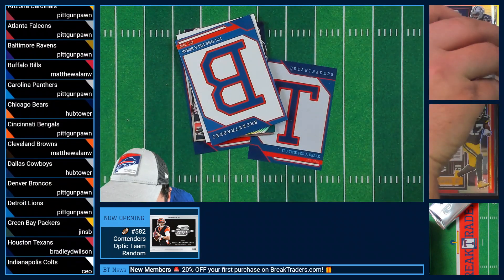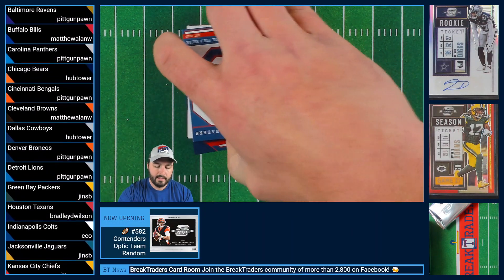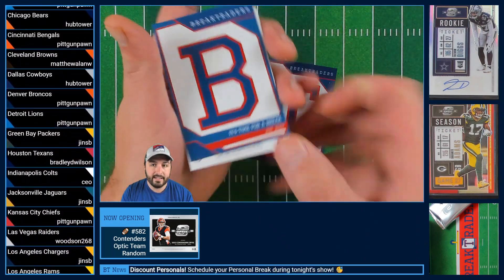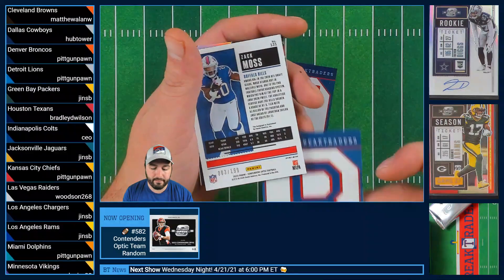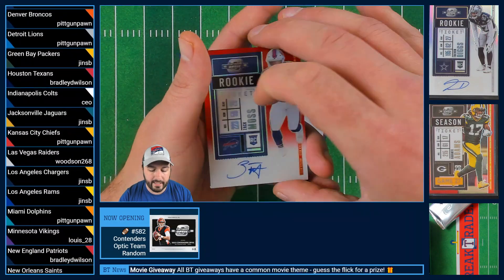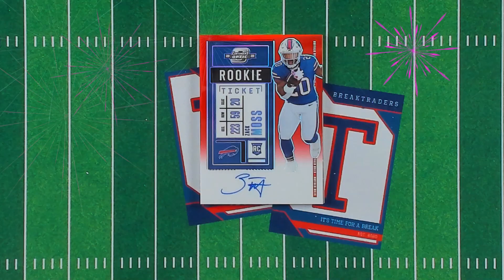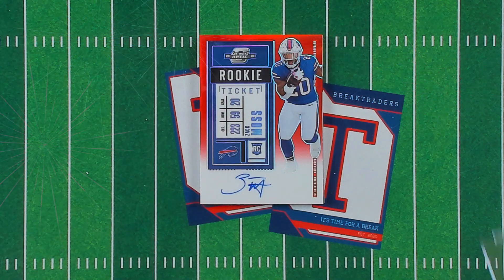Not a bad auto right there to get rocking. Next up, we have 3 out of 199, and it's going to be Zach Moss of the Buffalo Bills — 3 out of 199 — and that is an on-card auto. That's a beautiful looking red on-card auto right there. Here, we're going to mag this bad boy up. That looks so good with the blue.